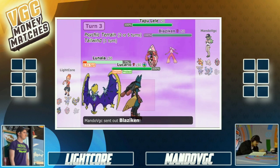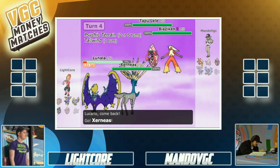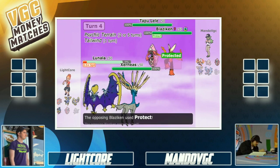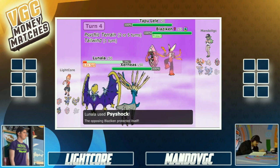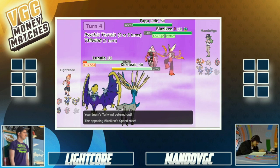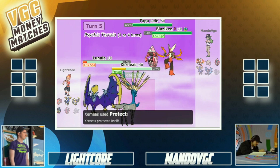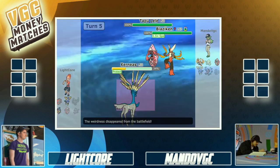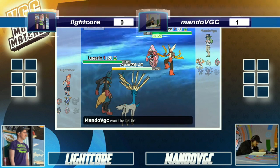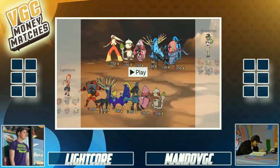That crit probably didn't matter. Tapu Lele is just staying in, fearless, versus Lunala, just doing damage — I love Mondo's team, it looks very fast and offensive. Xerneas takes a huge amount of damage; this doesn't look like a bulky Xerneas. Tapu Lele did almost 70 percent on turn one, putting him in the lead. That was crazy. Quick game one — we'll jump into game two.